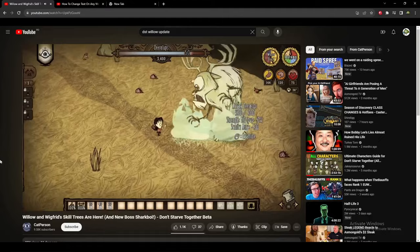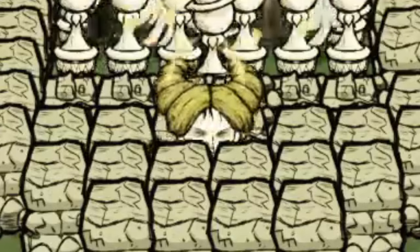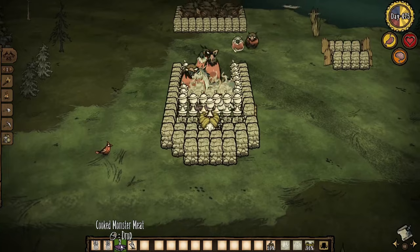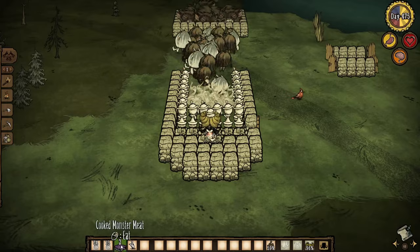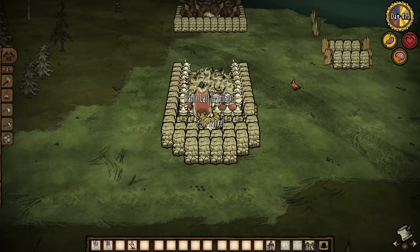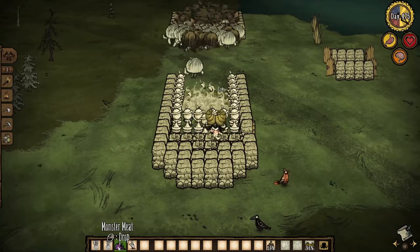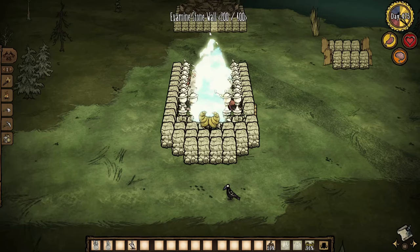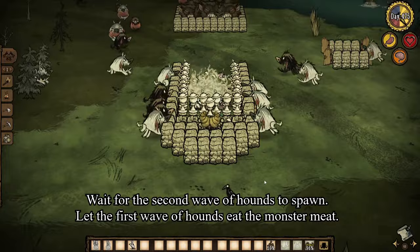Now I can farm gems, teeth, meat, and Willow embers. I'm dropping and picking up this meat to juggle the hounds in. I use an ember — that happens sometimes. I'm dropping and picking the meat to juggle the hounds in, then I use an ember to set them ablaze, and then the AOE attack. Sweet, all in one go.